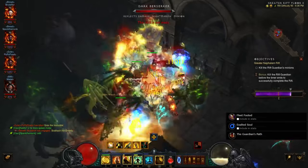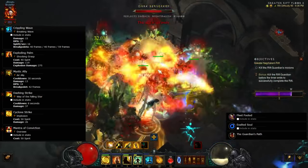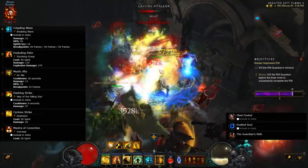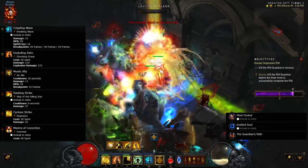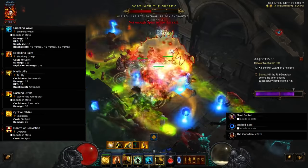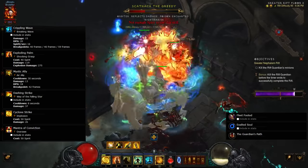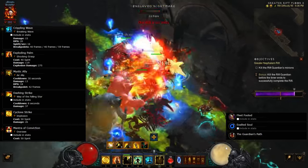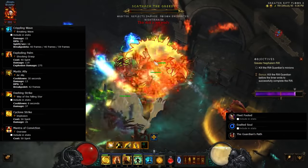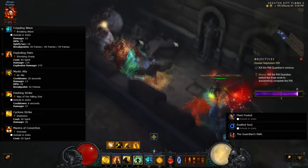When you hit level 57, this is when you upgrade your skills again. Crippling Wave stays with either Mangle or Breaking Wave. Breaking Wave increases enemies' damage taken by 10% for 3 seconds, which helps the entire group — pretty good. Or you can stick to straight damage for yourself with Mangle. Wave of Light also changes to Pillar of the Ancients, the most powerful Wave of Light rune, though it has a little less area damage. From then on, your skills will pretty much stay the same. You can tweak them depending on whether you need more damage or more Spirit regen.